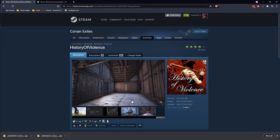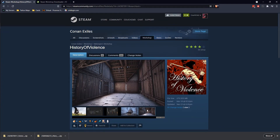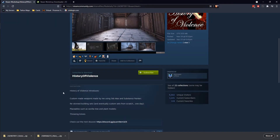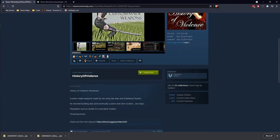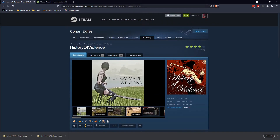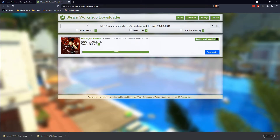On Workshop I went ahead and found this mod called 'History of Violence,' which lets me show how it works very quickly. Once you find the mod you want, grab the URL piece from the Steam Workshop page — disregard the search text, just snag that part — and then go over to Steam Workshop Downloader.